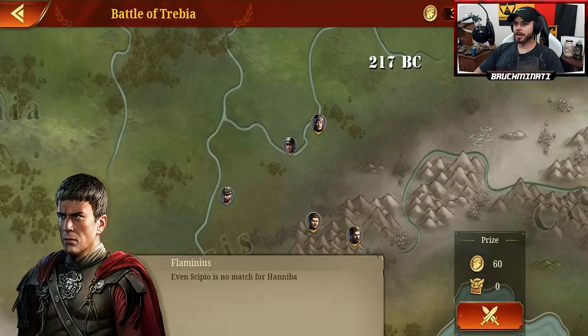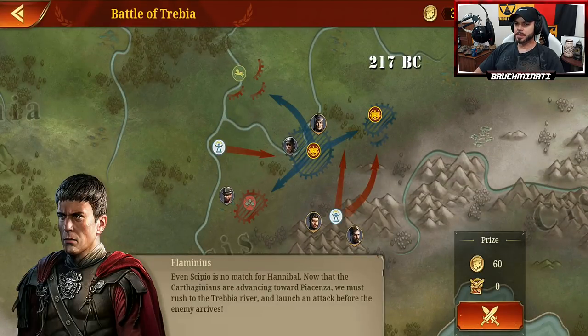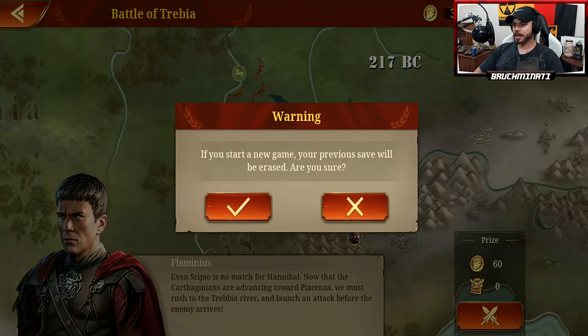Next up, we've got the Battle of Tribia. Even Scipio is no match for Hannibal. Now that the Carthaginians are advancing towards Piazinsa, we must rush through the Tribia River and launch an attack before the enemy arrives.